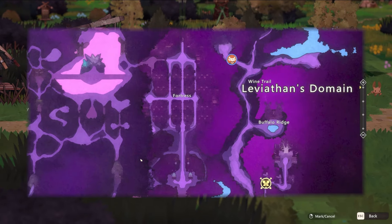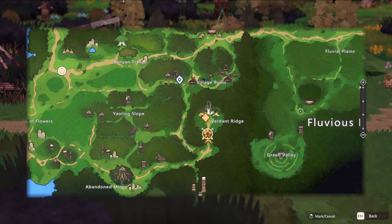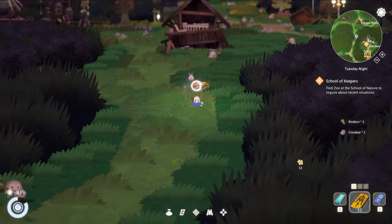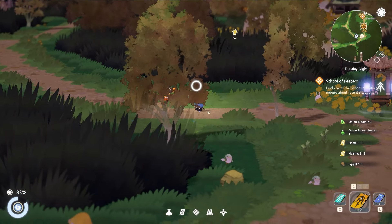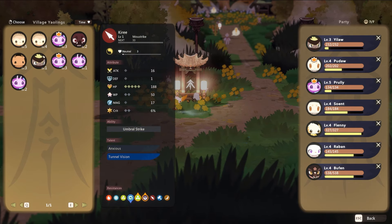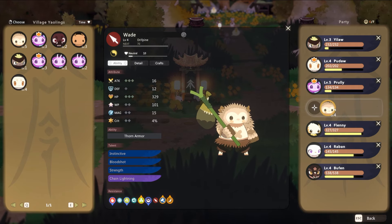Opening the map — we need to go down and then swing back up. Let's focus. There's a spirit shrine. Restore SP and check Yowlings. We want Wade the Drift Pie — swapping one out, bringing Wade in. Looking at other options: one has 'Rapid Recovery,' one is a crit build. Prulie is the only one I'm not crazy about right now, but there's nothing to replace her with yet.